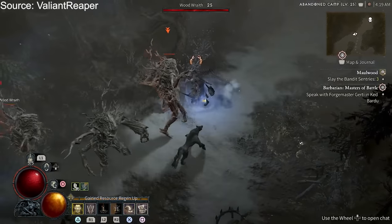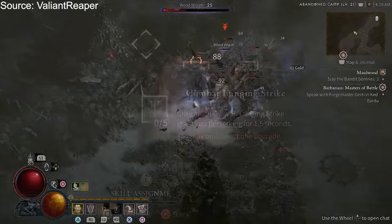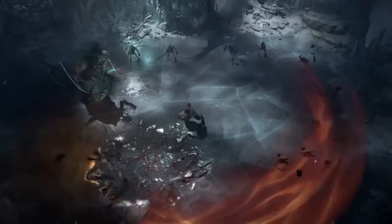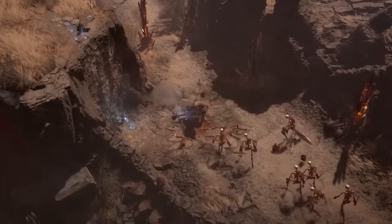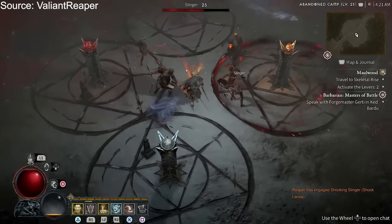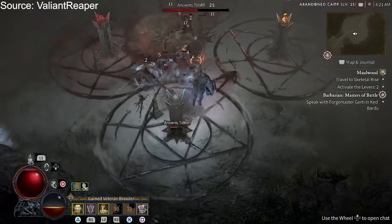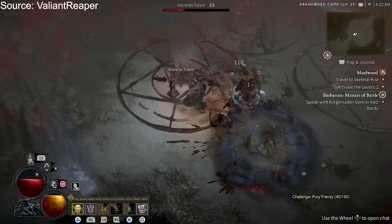You also have a lot of ways to buff yourself up, with things like Warcry to increase your damage, or the class-specific Berserking buff that gives you more damage and movement speed and can be triggered by several abilities from the skill tree. The one thing to stress though is that this is a melee class through and through — you have a couple of options to get close to enemies or pull them closer to you, but there are no real ranged options. There are ways to deal lots of single target damage or take care of multiple enemies at once, but you need to stay close constantly. So if that doesn't sound like your style, the Barbarian is probably not for you.